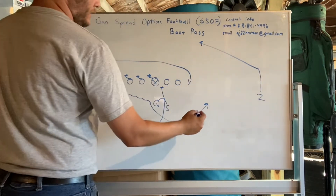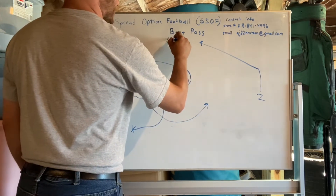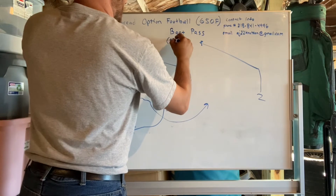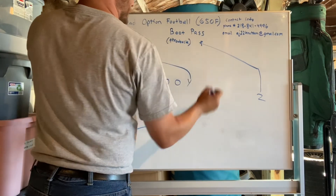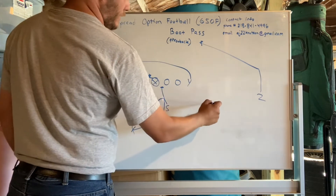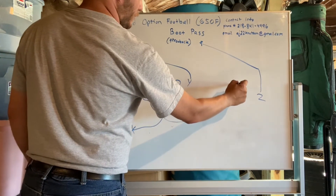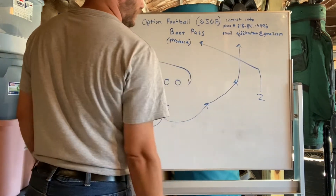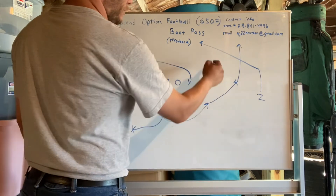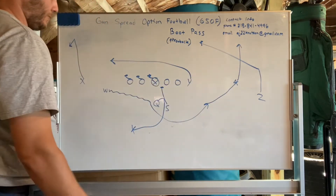We also have a throwback possibility if you call boot pass — a throwback to your W on the flare. He's just gonna keep going towards the sideline. You basically want to hit him right about here and then have him run for a big gain. He'll catch it towards the sideline, get away from all the defenders, and should be wide open for the throwback.